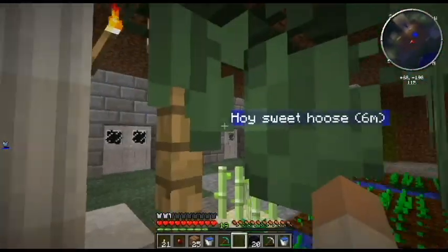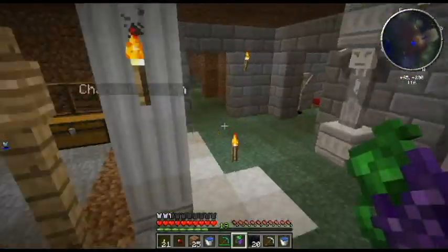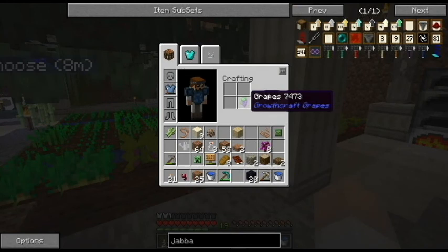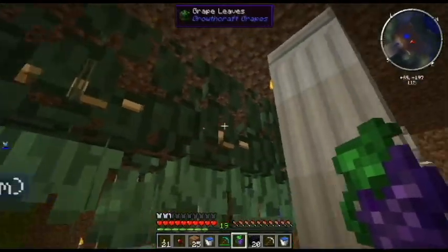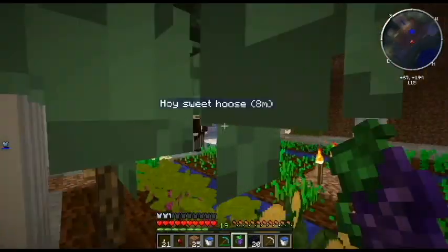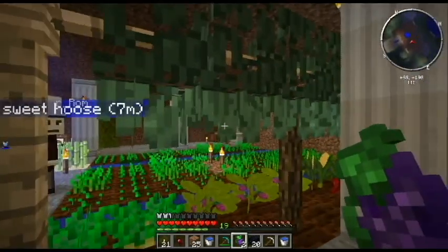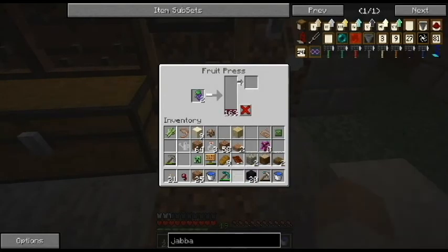We have some fence and some other fence connected by ropes, which you can make from weeds. Then you take a seed, craft it like that, make grape seeds. You plant them down there, they grow, and you get this leafy vine thing across the rope. When you see them in villages they're usually about five across, but I don't know what the actual length limit is.